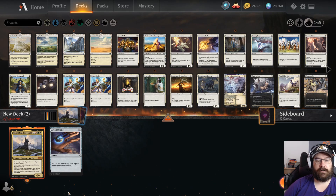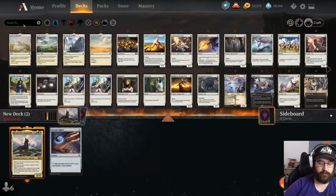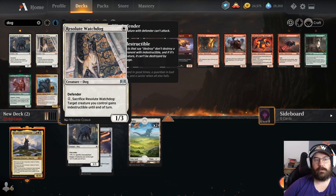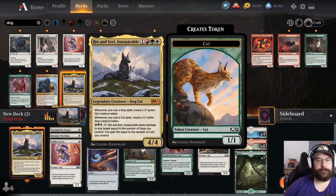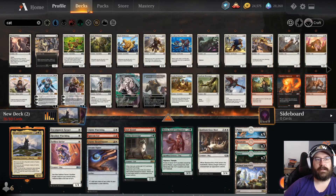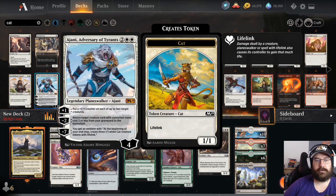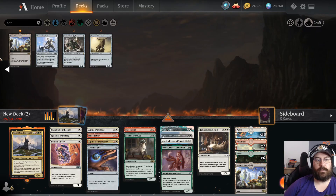Since Rin and Seri cares about dogs and cats, the first research step I do is inside the Arena client. Search for 'dog' and you can see all available dogs — add some to the list. Then search for 'cat' and add some cats. For example, Ajani creates cats, so you can add him as well.